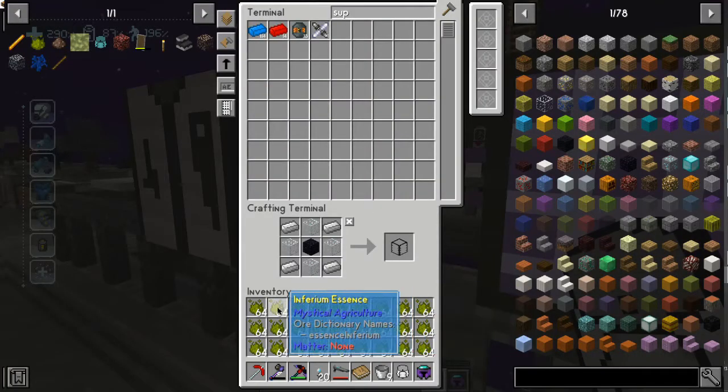How do you speed things up in nuclear craft? There's a whole process. There are speed upgrades - it's just a pressure plate and lapis. But that's only half the thing. You also need the efficiency upgrades so you aren't burning more power than is required.